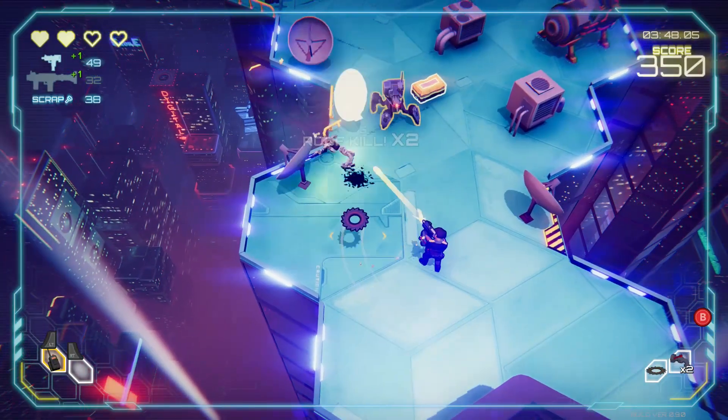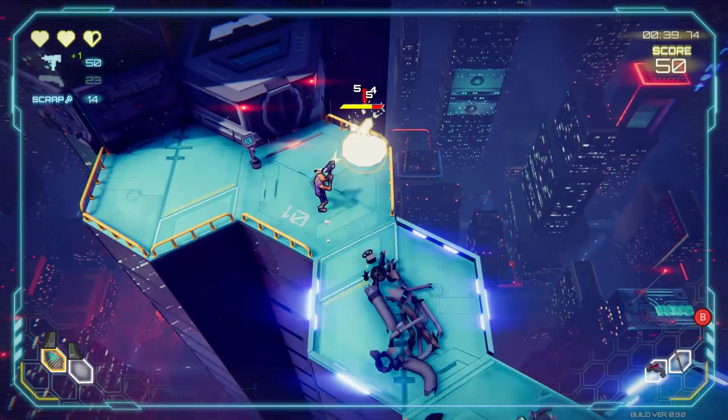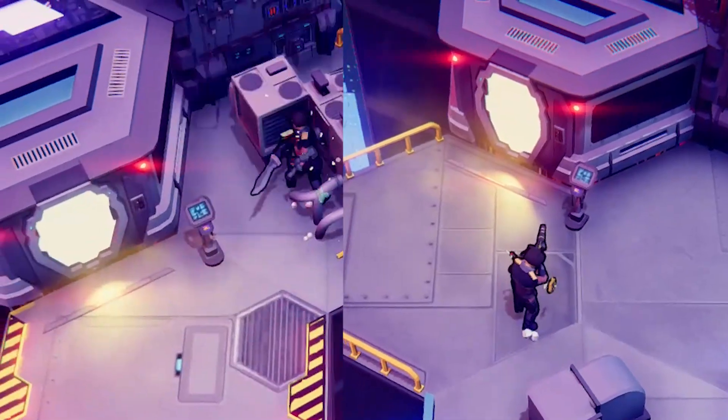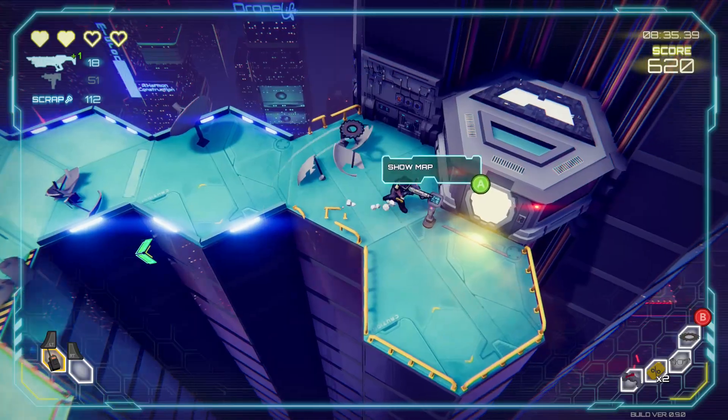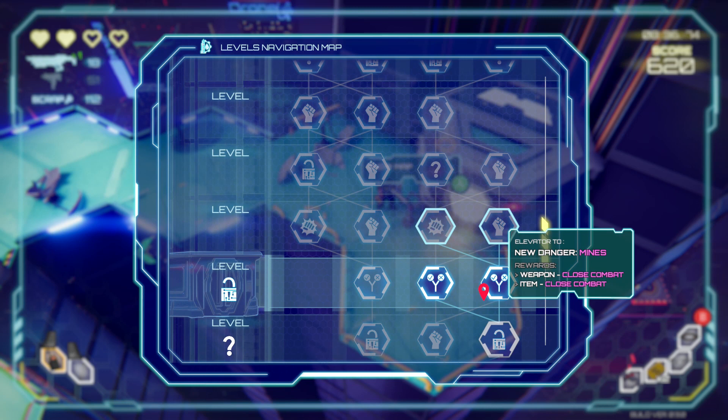Every level of the game contains a set amount of enemies that you deal with in classic twin stick shooter fashion. When they're all destroyed, the door to the next level unlocks, but most times there is more than one door to choose from. This is where the map comes in handy, which shows you what you'll face depending on the path you take.